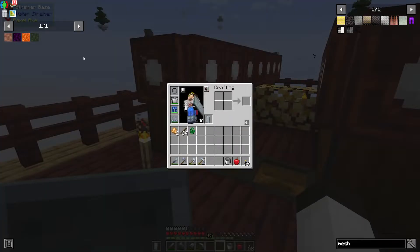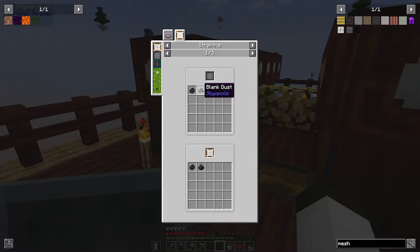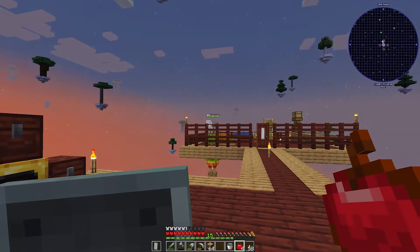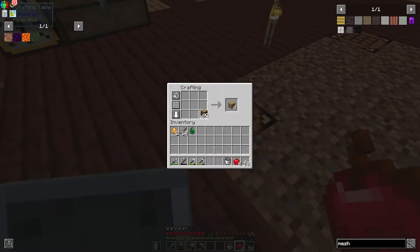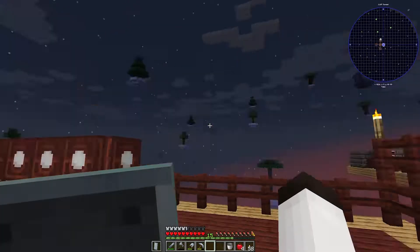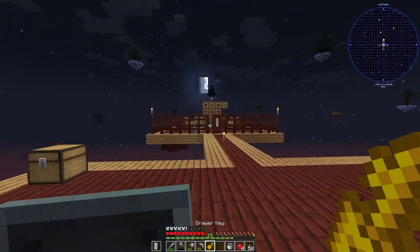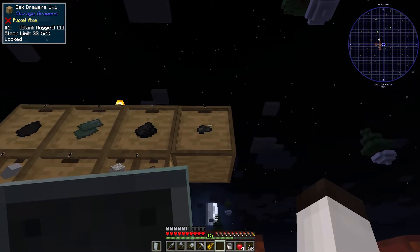Now I need to make the survivalist strainer with regalium. Both forgotten meshes are done. Bringing them over to the strainer system — everything here has expired so I'll put one mesh in each strainer. They're now producing blank pebbles, blank dust, and importantly blank nuggets. I need to add a new storage drawer for the blank nuggets. I found a sheep nearby — interesting. Made the storage drawer, placed it, locked it with a drawer key. Now let's grab a blank nugget and complete that quest.